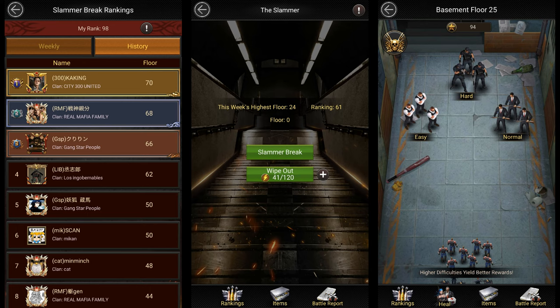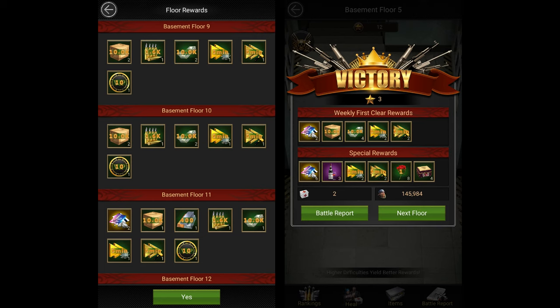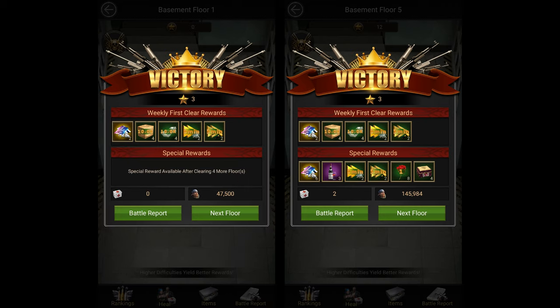There are daily and weekly rewards in the slammer. The daily rewards include experience, roses, items and stars, while the weekly ones include jewelry boxes as well. You get weekly rewards for clearing each floor for the first time and also for clearing a set of five floors for the first time. So for instance, after clearing floor one for the first time during the week you'll be rewarded with jewelry boxes. When you clear floor five for the first time, you'll not only be rewarded with jewelry boxes for clearing the floor but you'll also get some extra jewelry boxes for clearing five floors. Clearing the same floor for the second time during the week however will most likely not give you any jewelry boxes.